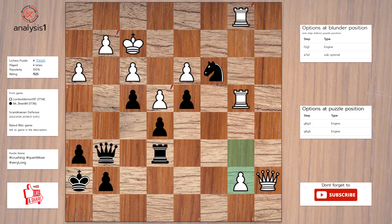Another puzzle. The threats are: Queen takes pawn, check. Queen takes pawn. Knight takes pawn, check. Knight takes rook. The checks are: Queen to g3, check. Queen takes pawn, check. Knight takes pawn, check. Knight to d1, check.